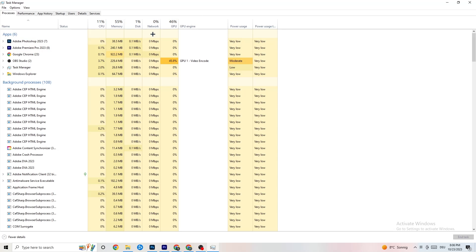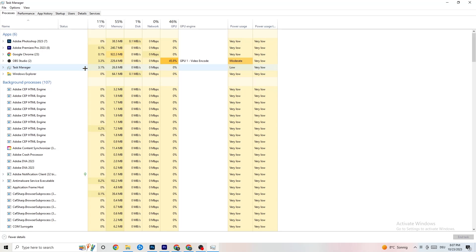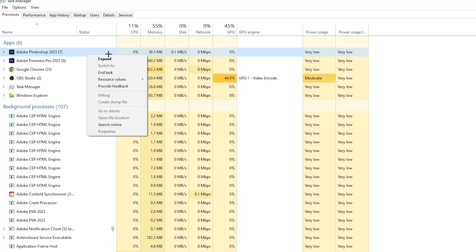End every single task that's currently using too much GPU or CPU. This applies especially to apps, but also background processes with high usage. Right-click a program — for example Photoshop in my case — and click 'End Task'.